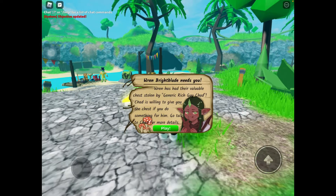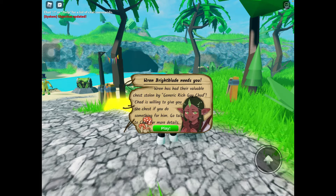As you can see, Ranch has had their valuable chest stolen by generic rich guy Chad. Chad is willing to give you the chest if you do something for him. Go talk to Chad for more details.